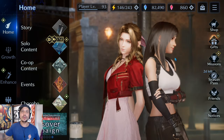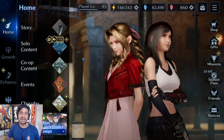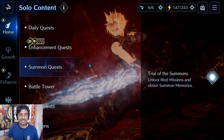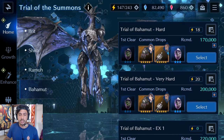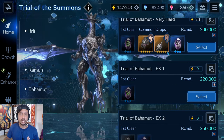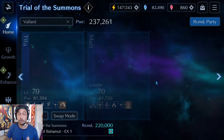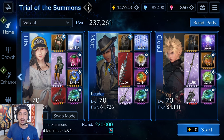Ahoy friends, Ryder here and welcome back to another Final Fantasy 7 Ever Crisis video. Today I'm taking Matt out on a test drive against the Bahamut EX2 fight, which is in my opinion one of the harder fights in the game. Bahamut is just a super tough summon to fight in general, especially the EX2 — that took me like over 100 tries.